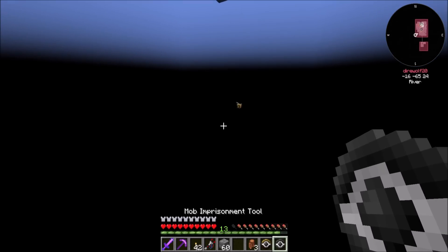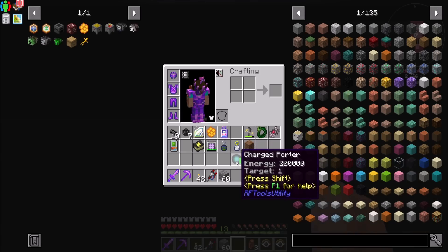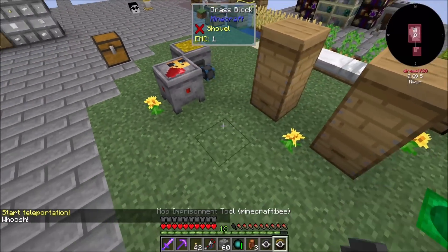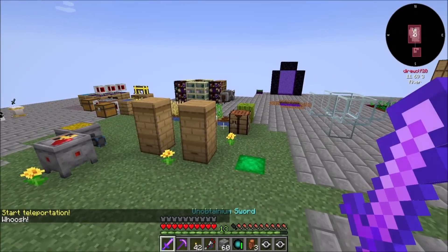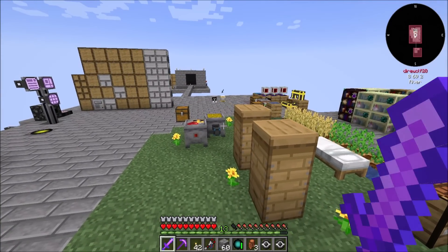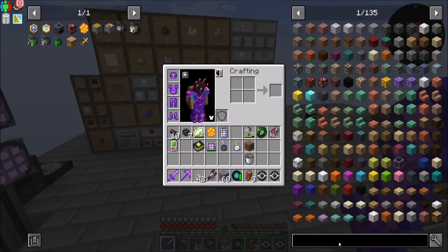What are you doing down here? That's not where you belong. So I have a couple thoughts. One, I probably wouldn't mind maybe throwing these bees in a compact machine. And it occurs to me it might be fun to do a few things with compact machines.